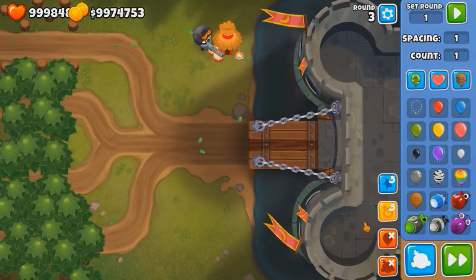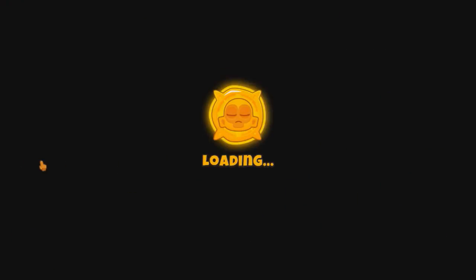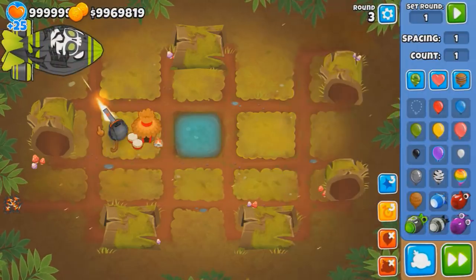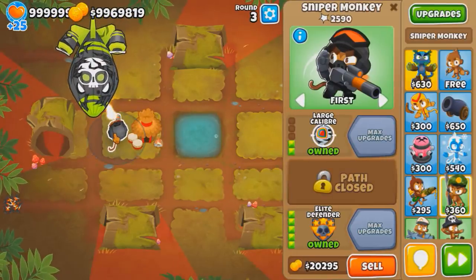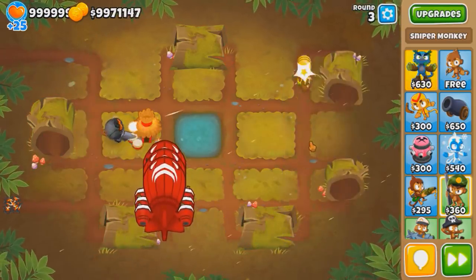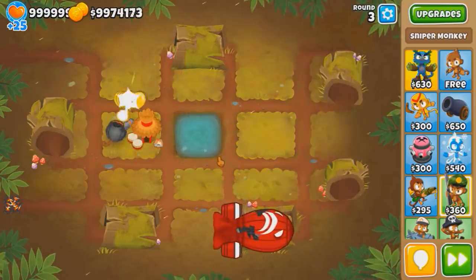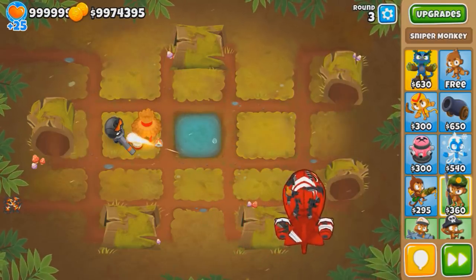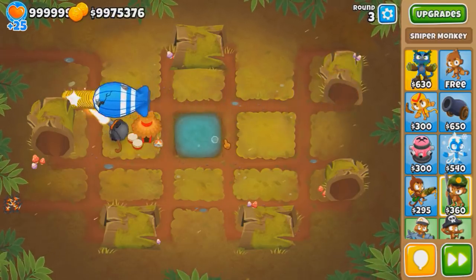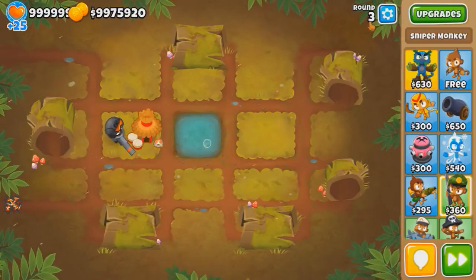Yeah, those are wood spikes. We do lose a few lives — about 100 or so. And now let's try Logs, the easiest map — let's see the difference. Even without the glitch, it's still doing pretty well. It pops pretty early. It's taken a long time to take down those yellows. Just one BFB got past halfway, but it does look like it's gonna beat it. The Elite Defender does attack faster when it's close to the exits, so I shouldn't be surprised.